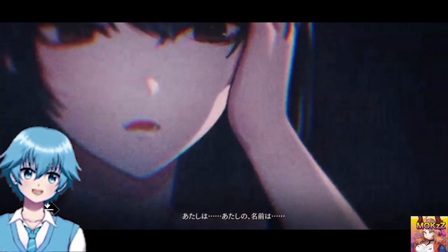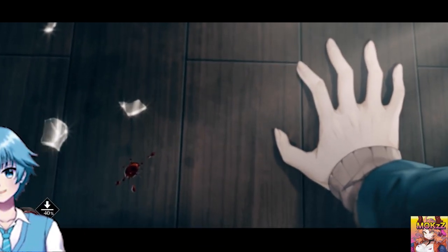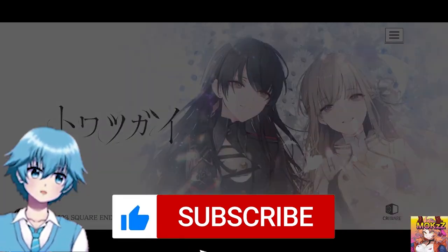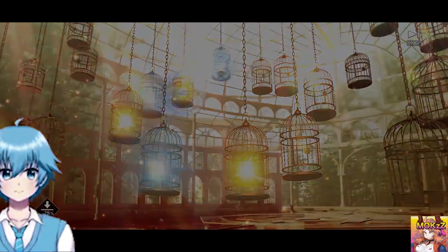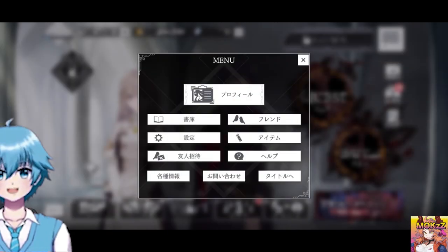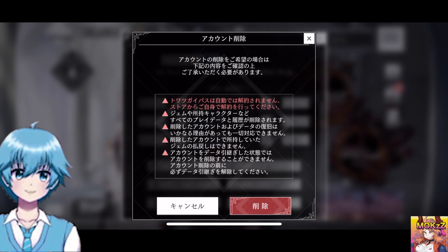Let's talk about the re-roll guide. You could re-roll again if you haven't gotten the character you want. Follow my steps: launch Taotsugai on your device and log in as a guest. After that, complete the tutorial part and finish story quest 3 and draw tutorial gacha. At this stage, if you manage to get the character you want, you can bind an account. If you are unsatisfied with the pull, click the menu button, then delete your account data and re-roll again.